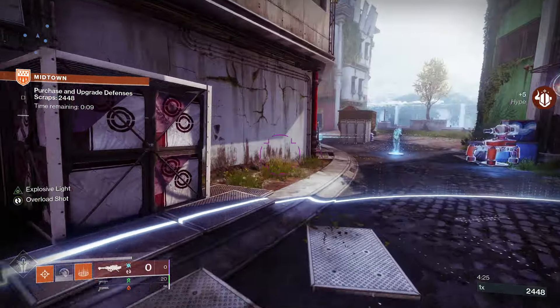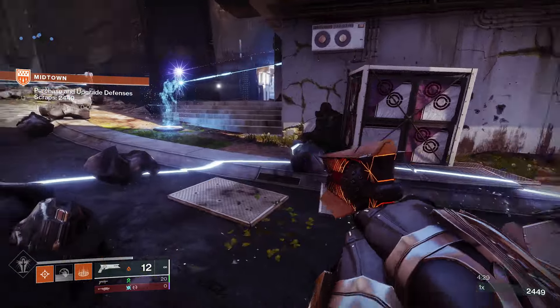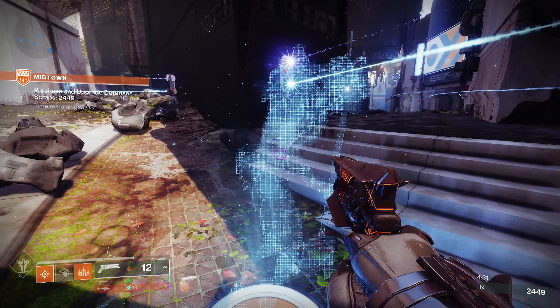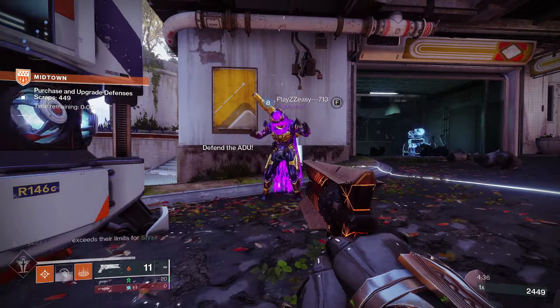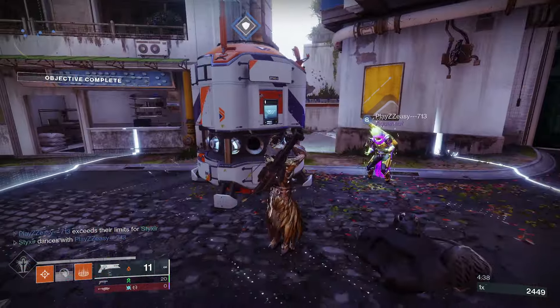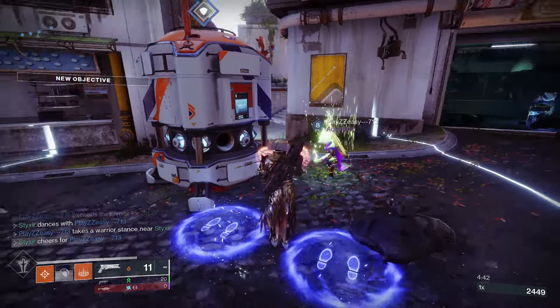Powerful Attraction is very useful. Reaper — shortly after using your class ability, your next weapon final blow spawns an orb of power. And Bomber — reduces grenade cooldown while using your class ability. Overall this allows you to constantly be getting back your abilities, and as such you will be doing a lot of supering.